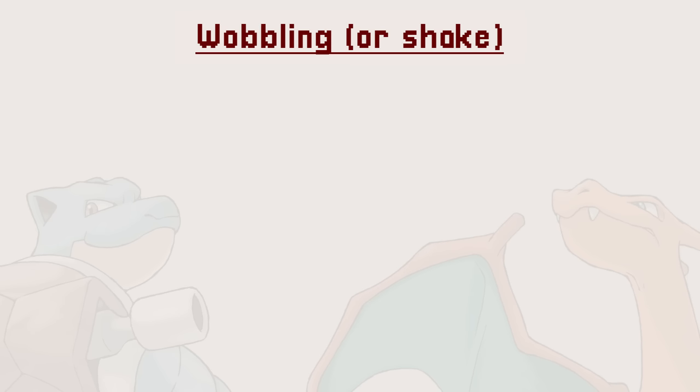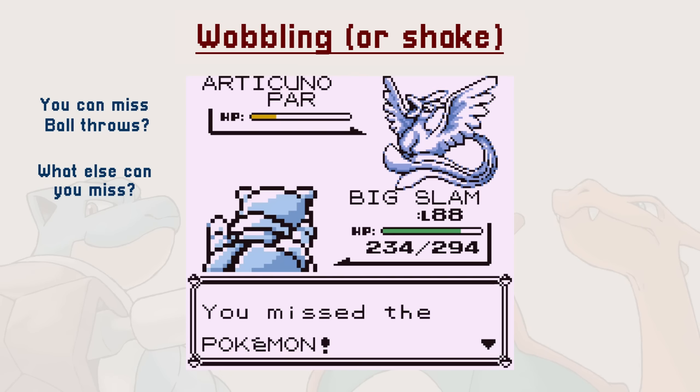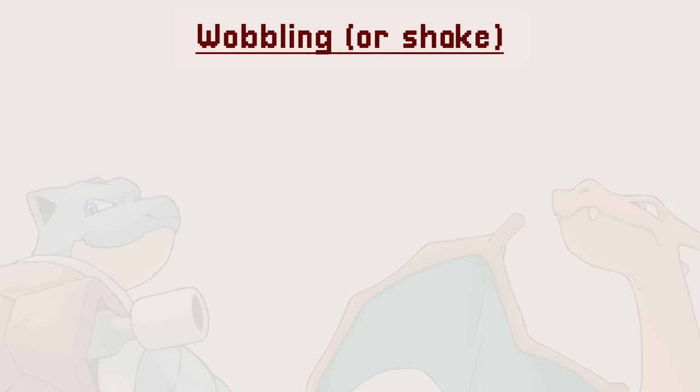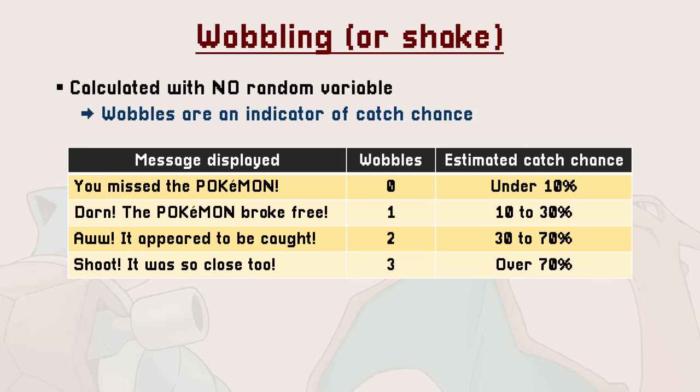There is still another weirdness in Gen 1 catching: the wobbling mechanic. If you ever threw a ball at a legendary Pokemon, you may have gotten the message 'you missed the Pokemon' and assumed you couldn't catch it yet. But that message is simply Gen 1's unique version of the Pokemon escaping the ball without wobbling. Even more interesting is that the formula used to calculate wobbles does not have randomness whatsoever. Meaning the number of wobbles you get is actually a rough indicator of your chances to capture the Pokemon. If you don't change the status or HP between throws, you will always get the same number of wobbles.